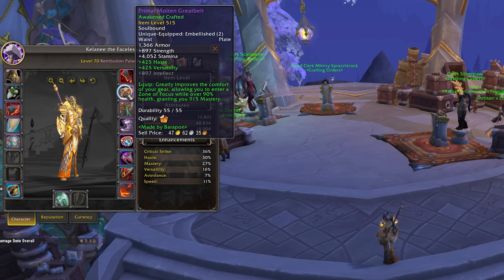Between the Bullion gear and the new higher item level crafted gear, you can get up to item level 515 without doing any difficult group content. But all of this relies on Worm Crests — how can we get those without doing the Raid on Heroic or Mythic Plus Keystones? It's actually very simple: we're going to use the Weekly Vault.